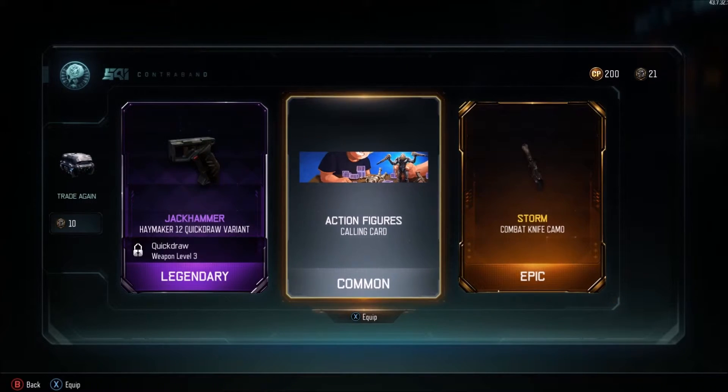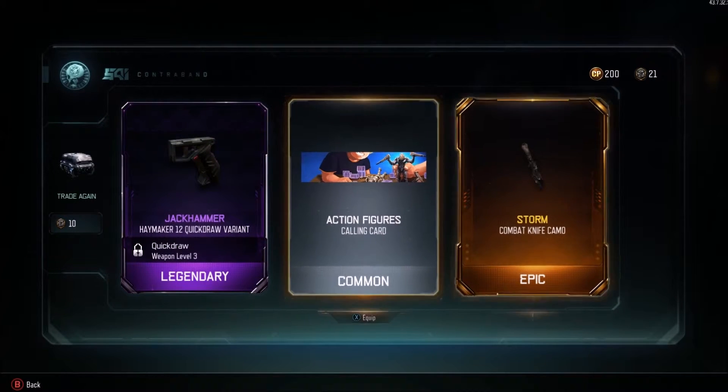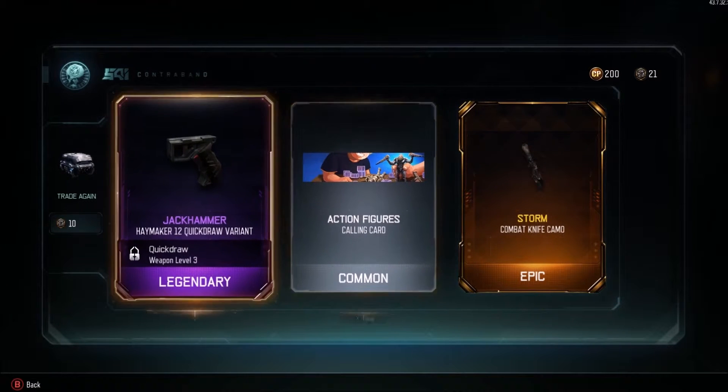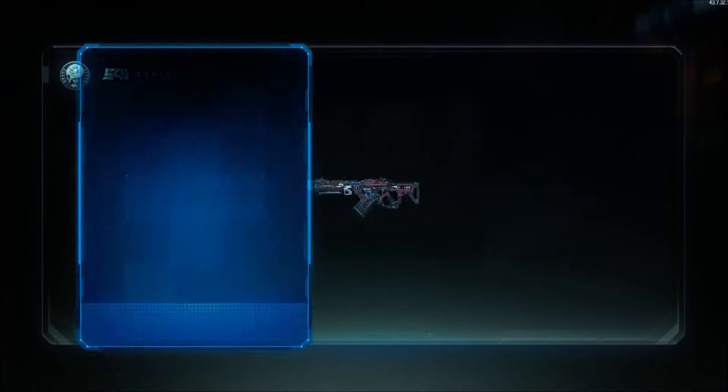I think that moves about like a move-about camo, which is basically - I forgot what it's called - but when you unlock all the camos for your weapons you get a camo. I forgot what it's called, but that is an awesome storm camo. That's one of my favorite ones to have because that is an epic.